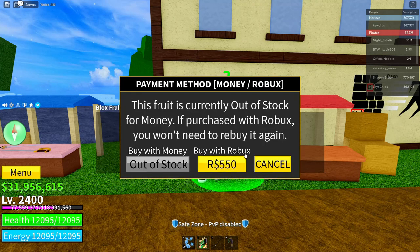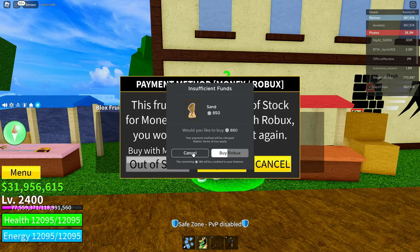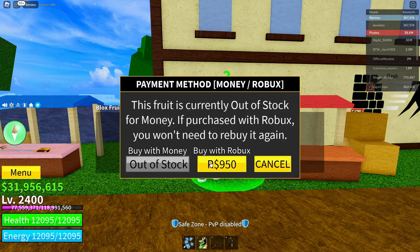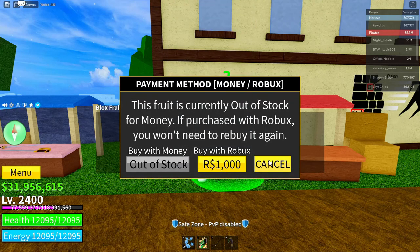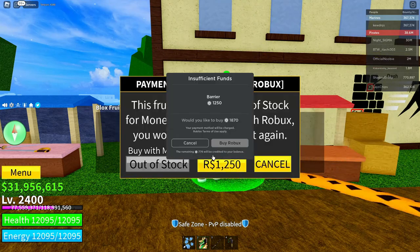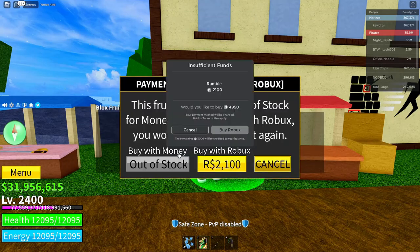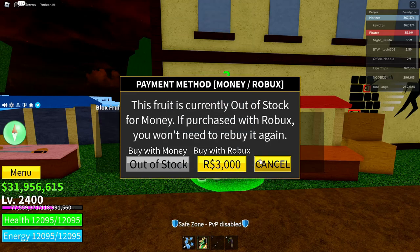Spike done, flame done, falcon done, ice done, sand done, dark done, revive done, diamond done. I already have light so I don't have to do that — if you already have fruits that you can equip, you don't need to do it to those fruits. I already have dragon, and finally leopard. I have done every single fruit.